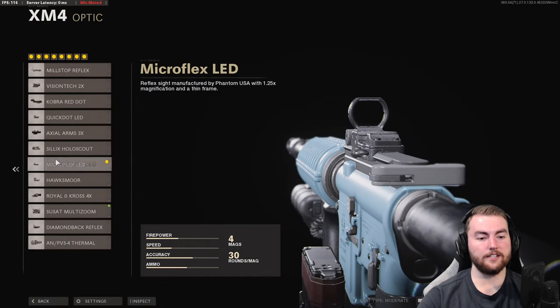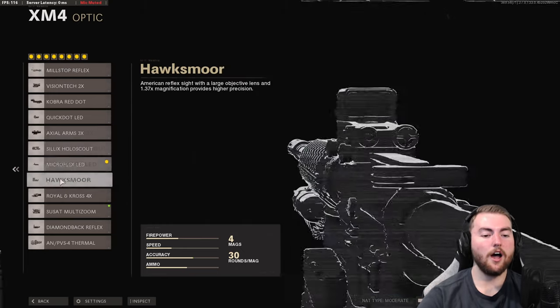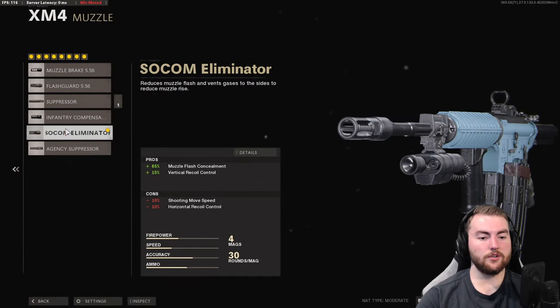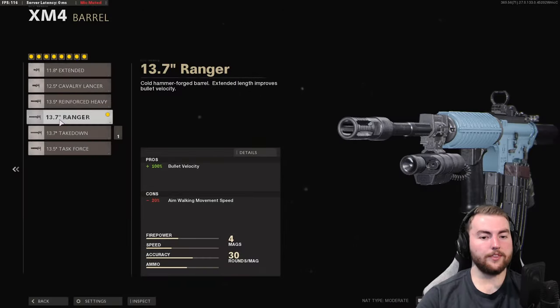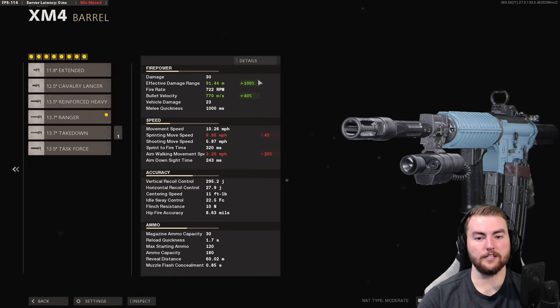In the attachments for the XM4, you'll take the micro flex LED or your preferred optic — the iron sights aren't fantastic but aren't the worst. In the muzzle slot we're going with the SOCOM Eliminator for a 15% increase to vertical recoil control, which is massive for hitting the target. Then in the barrel we're going with the Ranger barrel for a 100% increase to bullet velocity, taking it to 1,100 meters per second, which really helps with hit detection in this game.